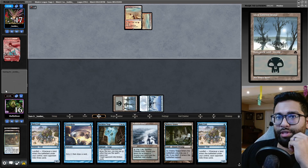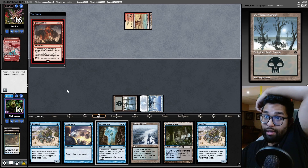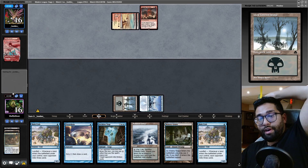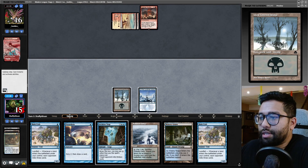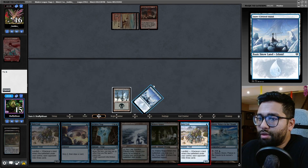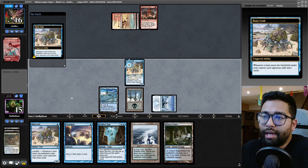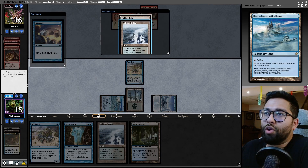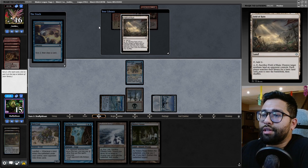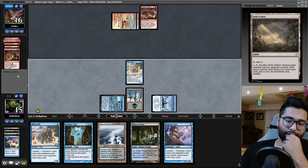So they found their second land — that's what they just drew. They're losing a lot of life off their lands right now. Bowmasters would have been nice to punish this. That's pretty nice. I'm going to play both of these out right now. Or do I Preordain? I think it might be better to Preordain. We're going to bottom both of these actually — neither of these are good.